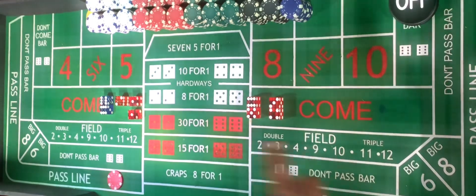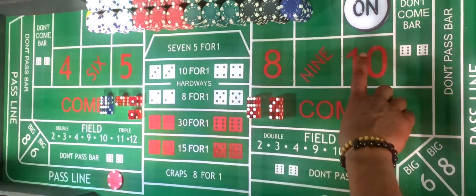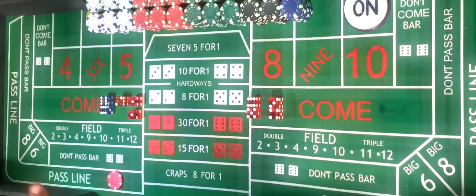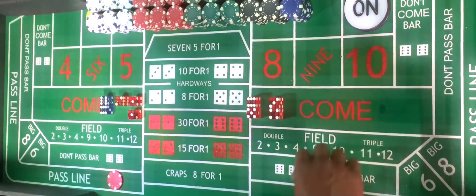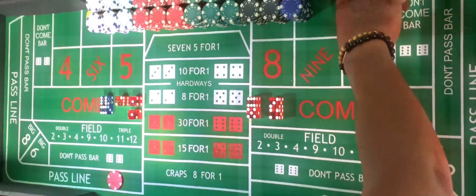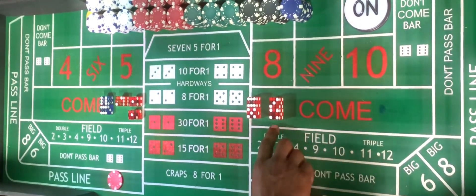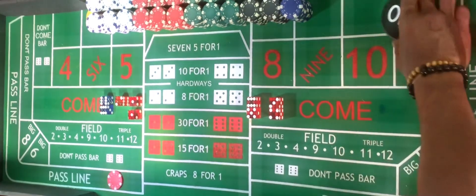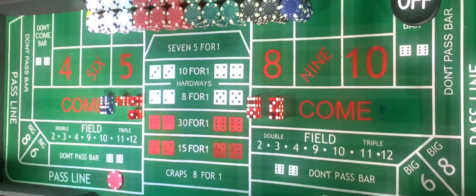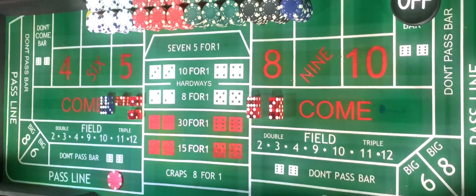When that shooter establishes a point — for example, a 10 comes out before any of those numbers — that is now the shooter's point. This puck will now be turned on. When this puck is turned on and you're playing with the shooter, you are now hoping that the shooter shoots that 10 again before hitting a 7. That is our come out roll. If the shooter hits the 10 or the shooter sevens out, this puck is going to be turned back off and we now have a new come out roll. Every time this puck is off, we are establishing a new come out roll.